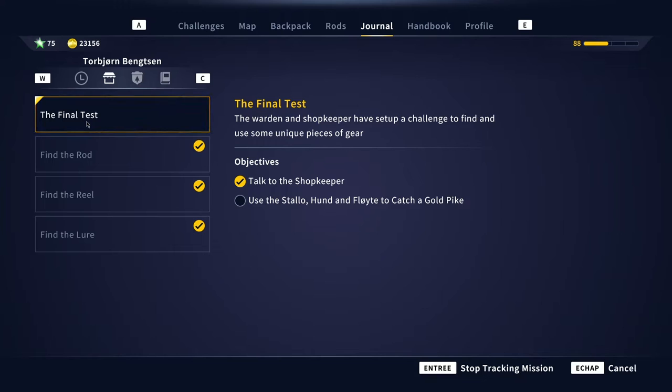What you need to do is use the Stallo, the Hunt, and the Floyd — you need to use the entire setup that you gathered in the previous three missions. If you see this video, I already have videos for those three too, so check them out, because otherwise you cannot do the final test.